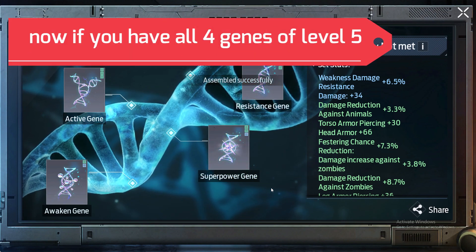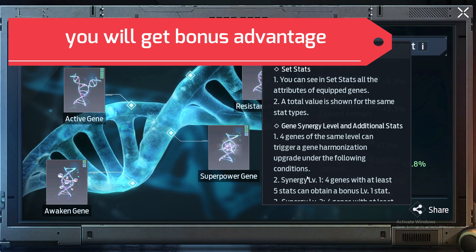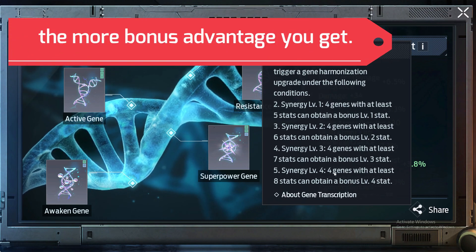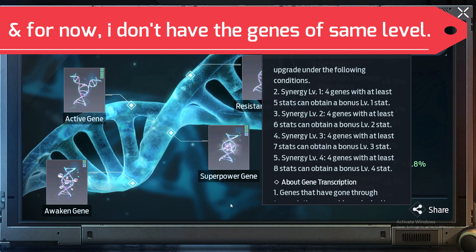If you have all 4 genes at level 5 you will get a bonus advantage. The more same type of higher level genes you assemble, the more bonus advantage you get. For now I don't have genes of the same level.